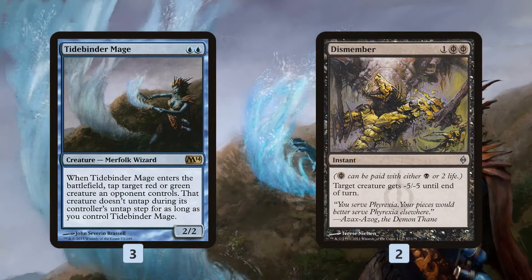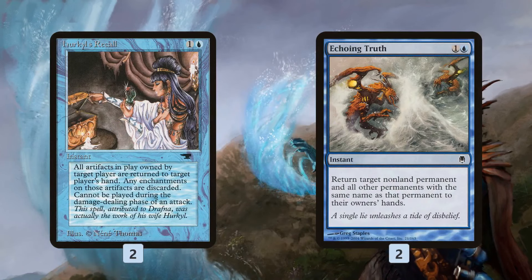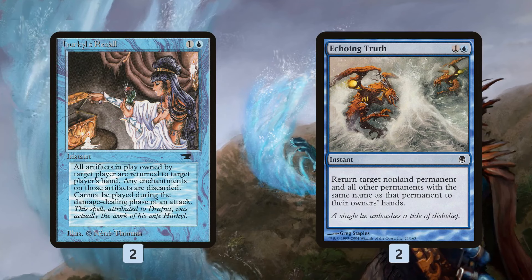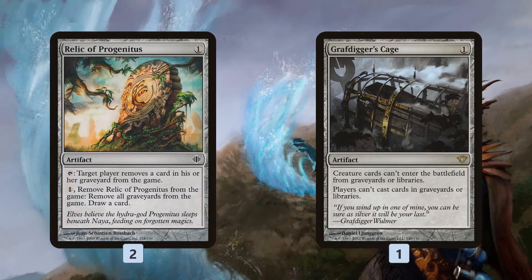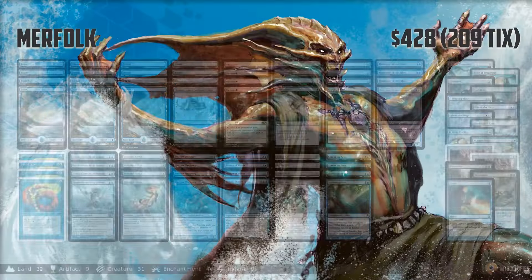In the sideboard, Tidebinder Mage and Dismember are the deck's removal. Tidebinder is a Merfolk but only hits green and red creatures — great at tapping down a Tarmogoyf or Scavenging Ooze. Hurkyl's Recall and Echoing Truth help against artifacts in general like Affinity, and are also key against Ensnaring Bridge. Most builds of Merfolk really struggle with Ensnaring Bridge, so you want a way to bounce that specific permanent. Relic of Progenitus and Grafdigger's Cage handle graveyards. Spellskite and Dispel provide a bit more protection against combo decks and burn decks.